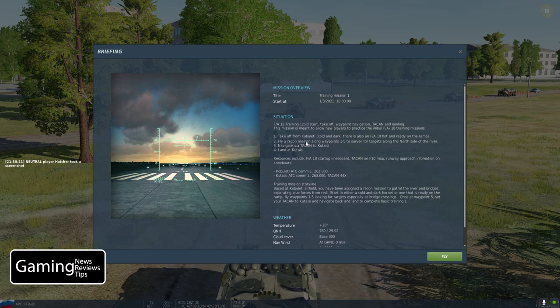The goal of this mission is to fly a recon mission along waypoints 1 to 5 and look for targets along the north side of the river, paying special attention to the bridges. Don't worry too much about the targets — that's just meant to give you a little eye candy and provide a storyline, because there will be a subsequent training mission where you can start to use some weapons. Really right now focus on getting the jet up and running, doing takeoff, waypoint navigation, then navigate via TACCAN back to Kutazi and successfully land there.